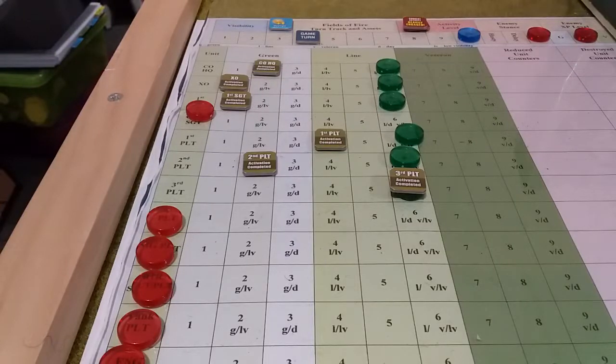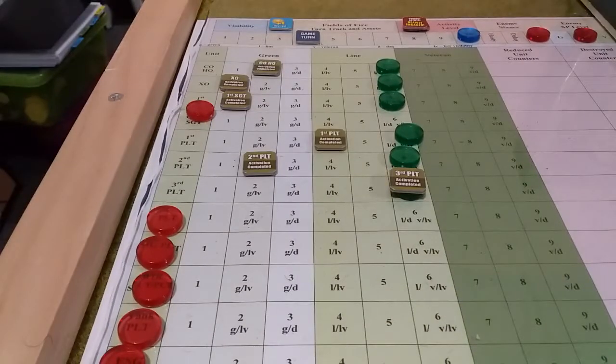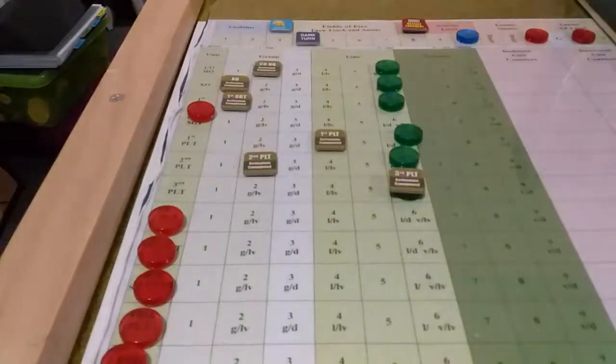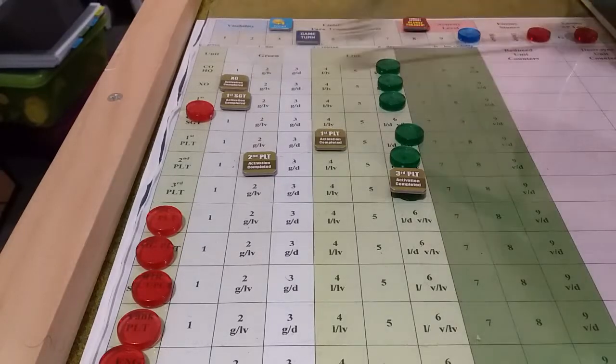G'day and welcome back to Fields of Fire Volume 1, Mission 2, Cerise Offensive. We are on Turn 4, and things are crap. We're still at heavily engaged, so we look for a higher headquarters event and there is none. The CO gets 4 commands, which brings him up to 6.